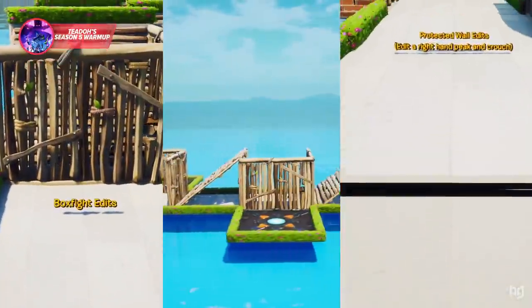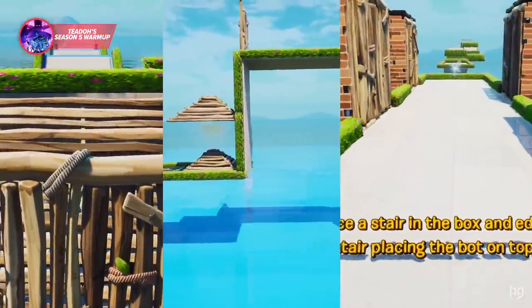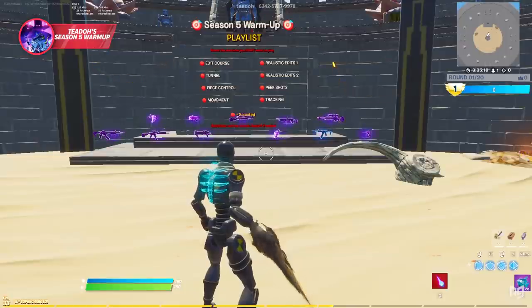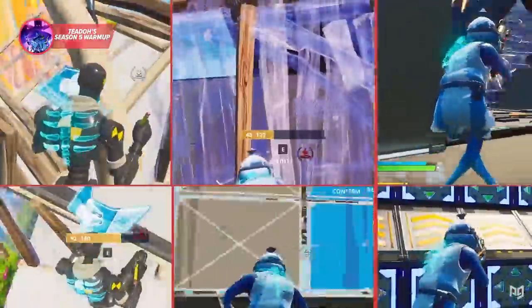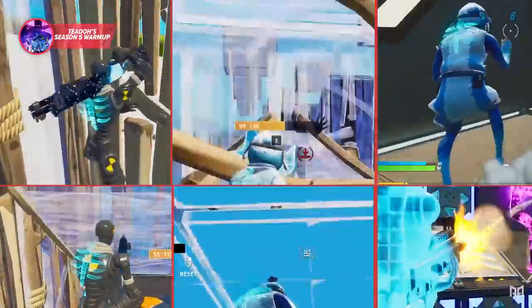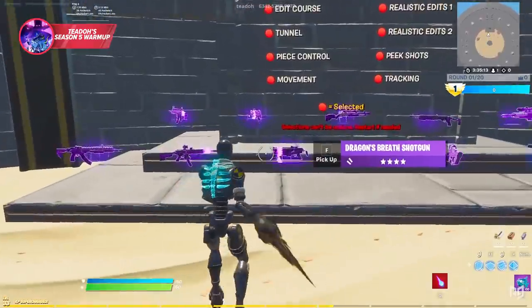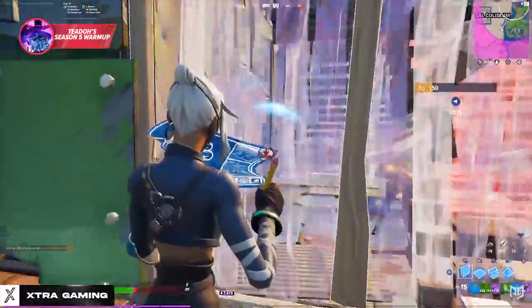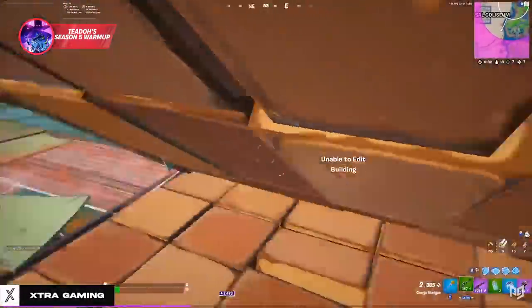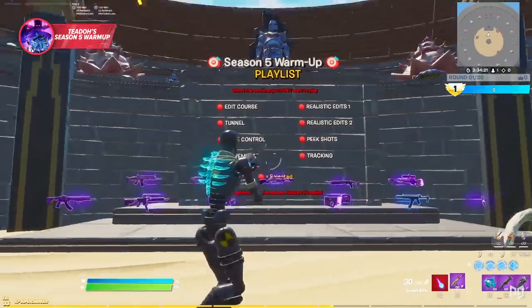If you prefer your training sessions to be efficient, Tito's Season 5 Warm-Up is your one-stop solution. It's pretty much an all-in-one training map that includes sections for editing, tunneling, peace control, movement, edits, peaks, and even a little aim training. The first thing you want to do is pick your loadout — we usually do scar, tac shotgun, and an SMG, occasionally getting some charge practice in too, because missing charge shots when you really need to hit them is one of the worst things that can happen.